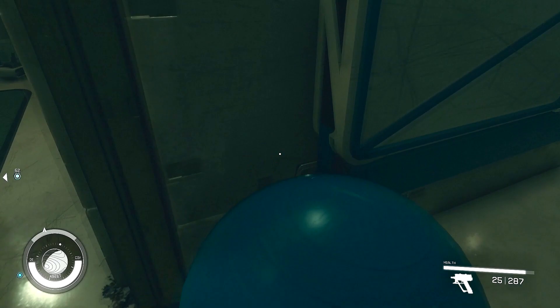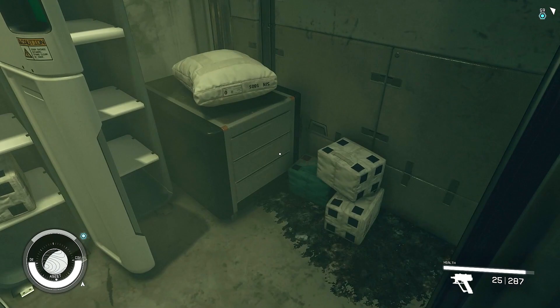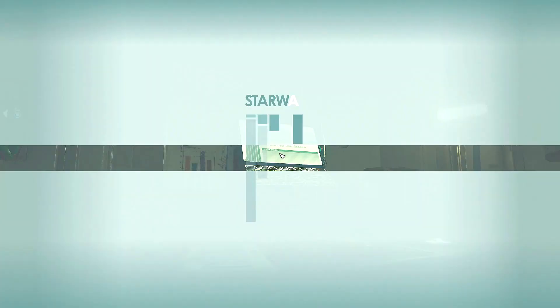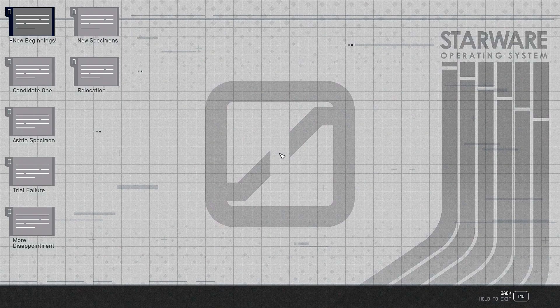Let's keep looking around these quarters. I've got some lockers — I do like to open me some lockers. Pencil case, don't know what that is. Doesn't look like anything fun in there. Another MedPak — yes please. Computer. Starware Operating System, New Beginnings. Oh, this is Wynn — this is the voice we heard on the recording that the pirates were watching.